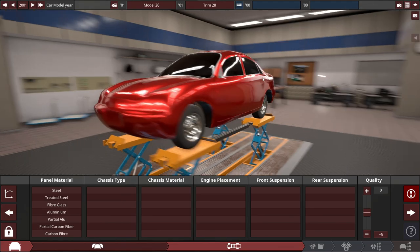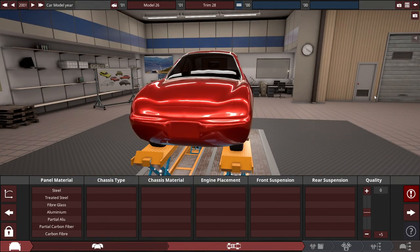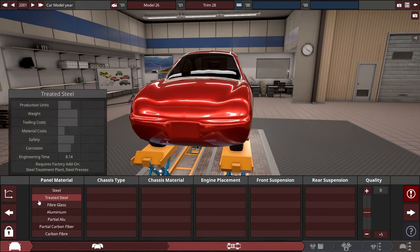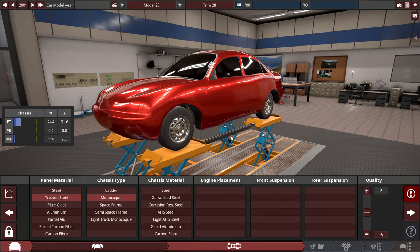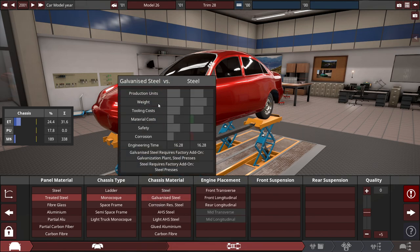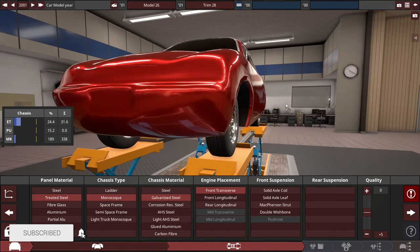So with this wannabe Ford Escort sedan-type body, let's choose the panel material. We'll start off with treated steel panel material with a good old monocoque-type chassis, since it's pretty much the standard issue for automakers nowadays. With a galvanized steel chassis material and front transverse engine placement, it's got to be front-wheel drive to take on any Honda Civic driver out there.